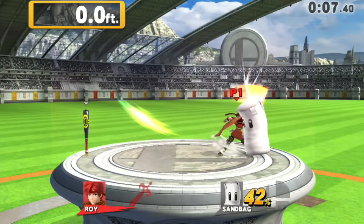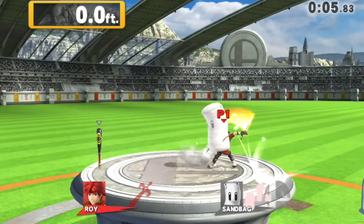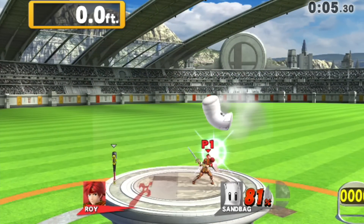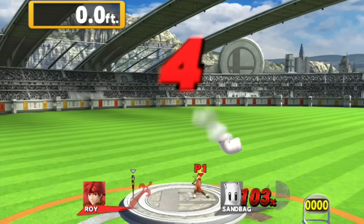Once on the ground, hit the sandbag three times with a crouch attack, followed by three forward side tilts. It helped me to count as I hit the bag — one, two, three, one, two, three — just so I wouldn't lose track. After the third side tilt, reverse and time a forward smash to hit the bag in midair.